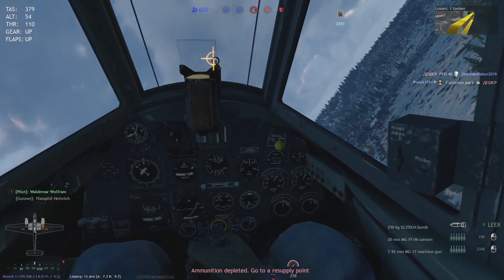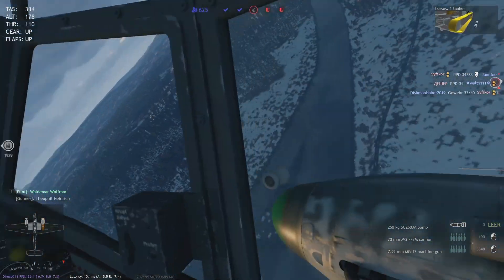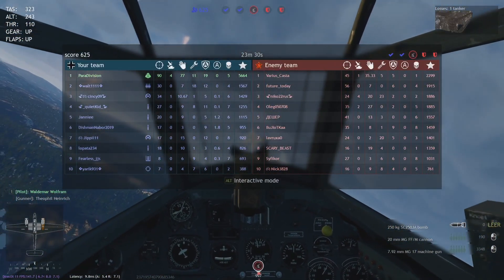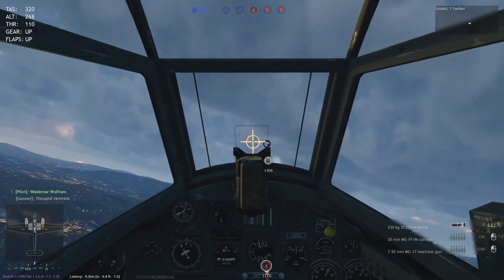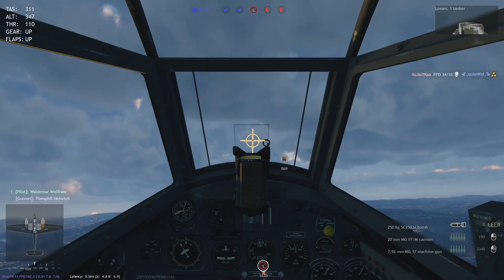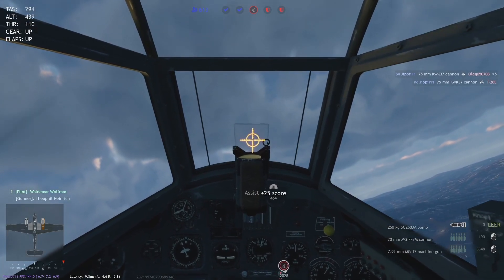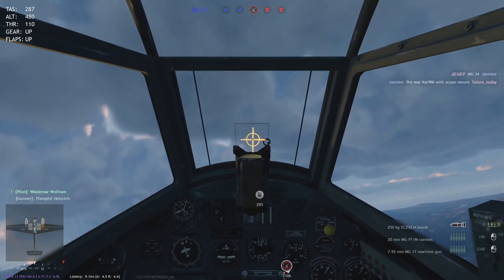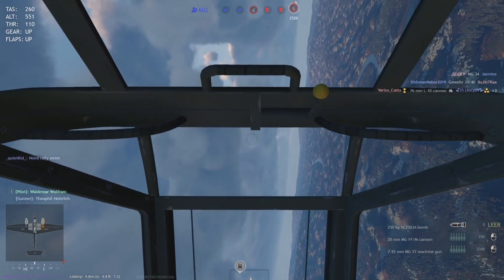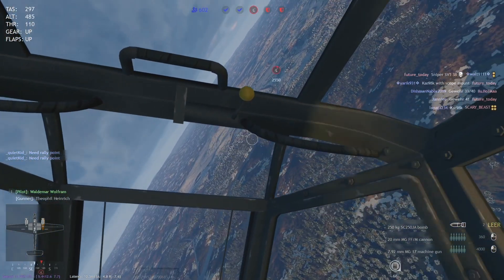Let's see if the bombs work or are still bugged — these bombs are quite perfectly placed. Bombs don't do anything — they're bugged. You see our 20mm cannons dealt more damage to the T-28 than the bombs. The 20mm dealt some yellow damage but the bombs didn't do anything at all. Very annoying. At least someone already killed him, as we saw in the window.